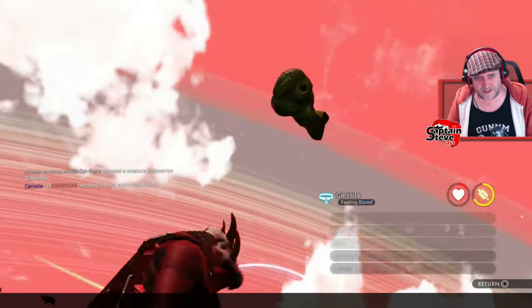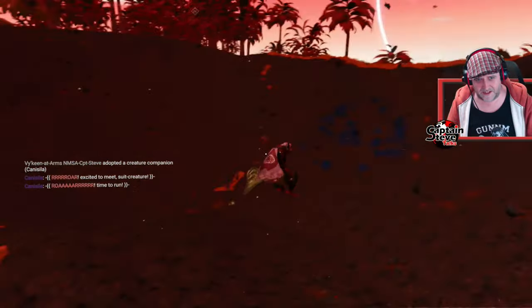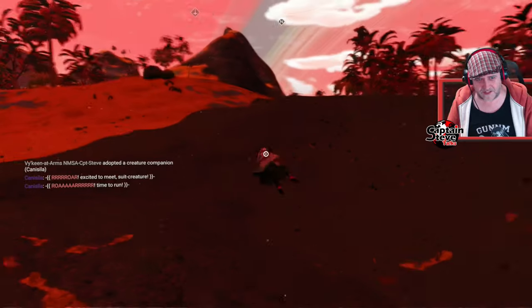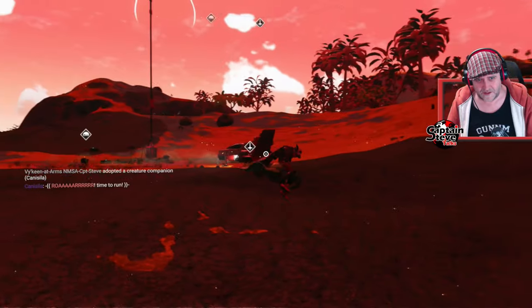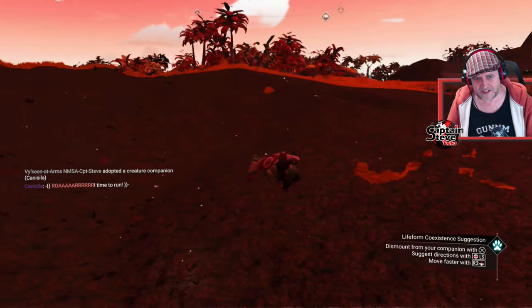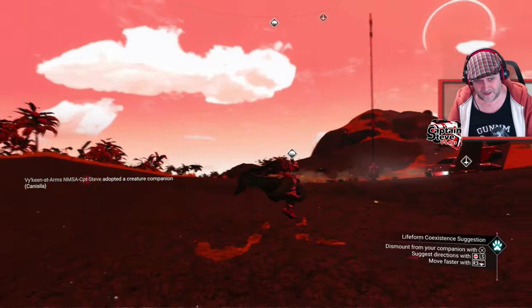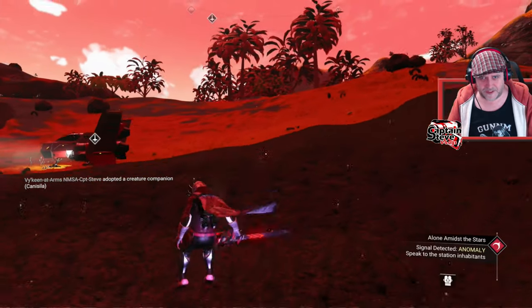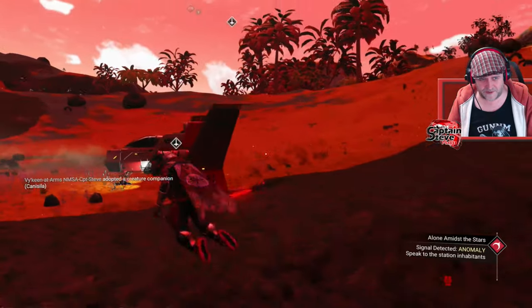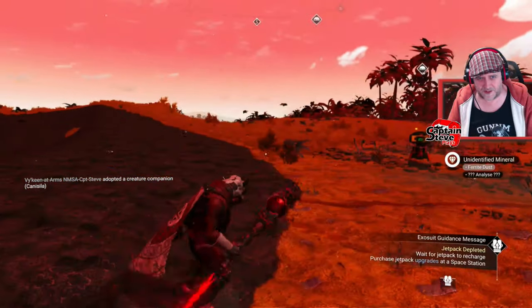I'm going to ride him — it's like a little elephant creature, look at him, he's freaking beautiful. He's quite slow but his turning circle is quite good. Majestically flying through the air — I can feel the breeze in my horns! Yes, horns, I said horns. This planet has got flying creatures — not the best of flying creature, but it has got flyers, which is more than I expected.